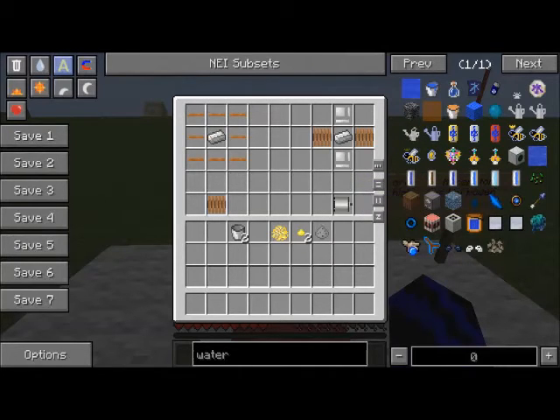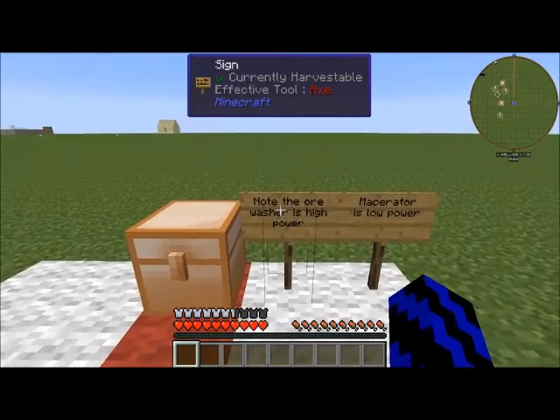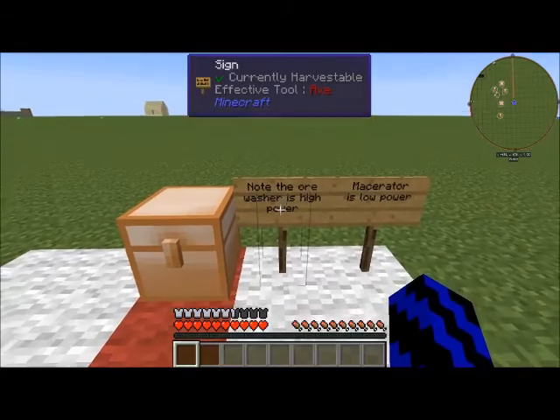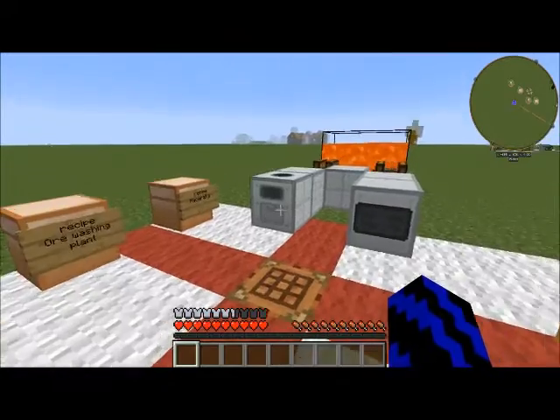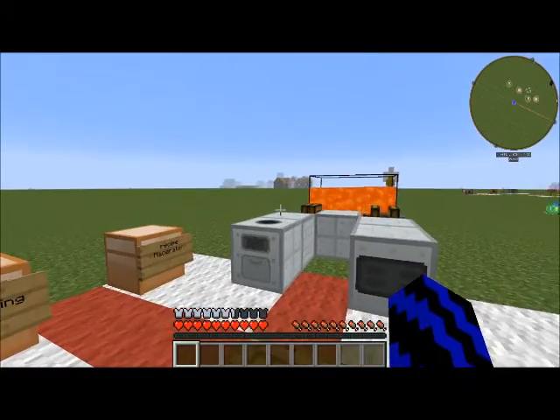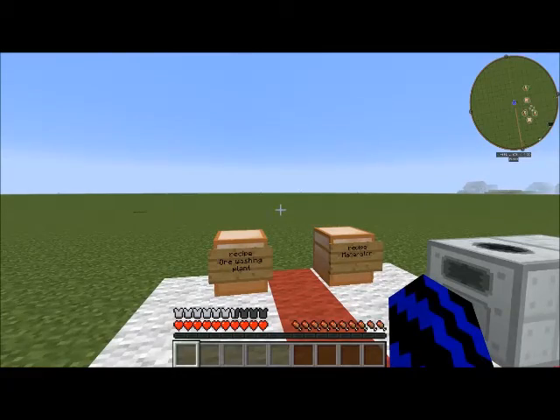Just note that the ore washing plant is high power and the macerator is low power, so you will need to separate them both. I hope you have learned something — please like and subscribe, thank you.